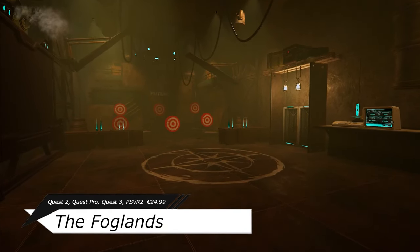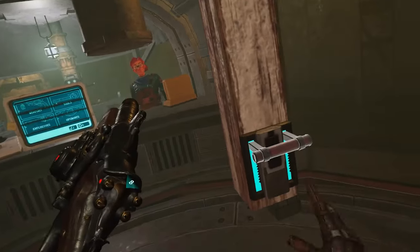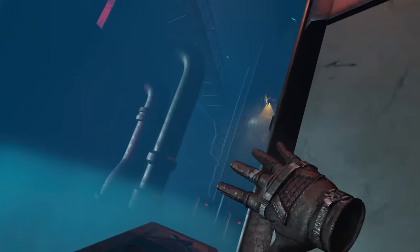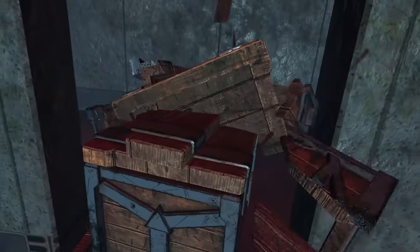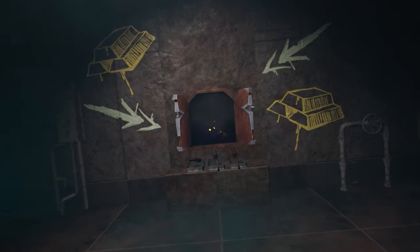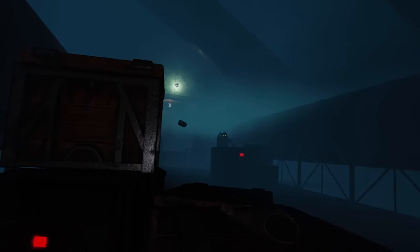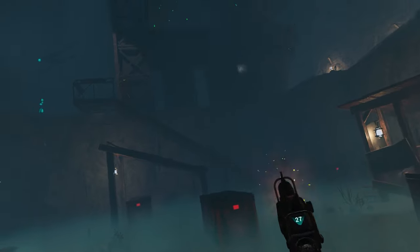The Foglands is an action shooter roguelike game where, as an underground runner, you set off on an adventure to the fog-infested world where danger is lurking around every corner, up until you reach the end of your path. Surprisingly, there's not much storyline going on — it's just a western horror scenario, though it doesn't specifically say what the point or goal is. They technically say you have to escape the fog before it swallows you, but you enter it first, so you're just asking for trouble.